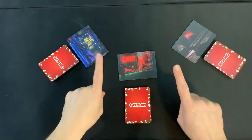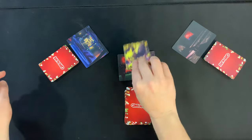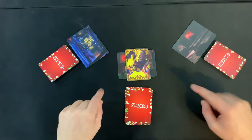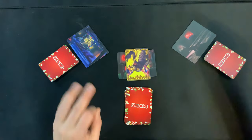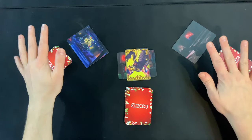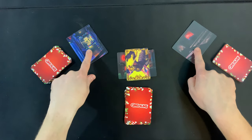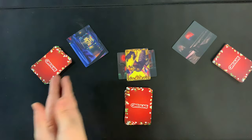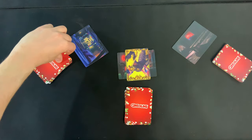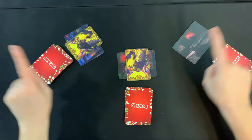The youngest player goes first. On your turn, you're always going to flip over the top card of your deck — grab it at the top and flip it like this to make sure that everyone sees it before you do. Once the card has been flipped over, one of four things is going to potentially happen. The first is that there are no matches anywhere on the board and no special cards have been played, so this player's turn is done and it moves to the left, always going clockwise around the table.